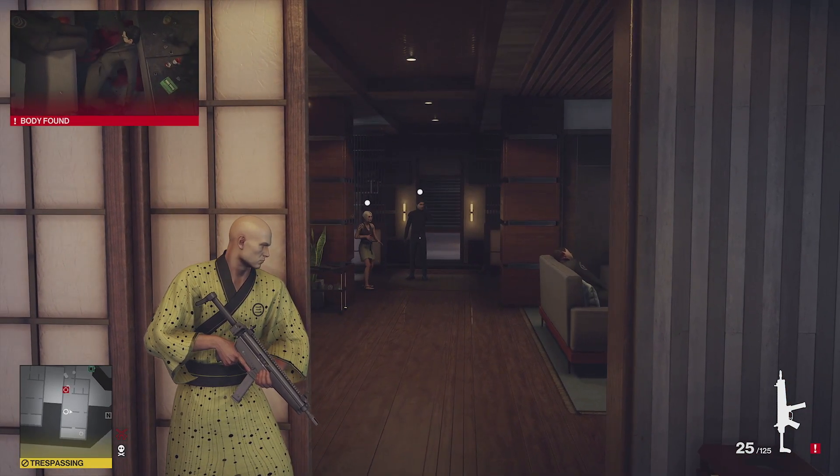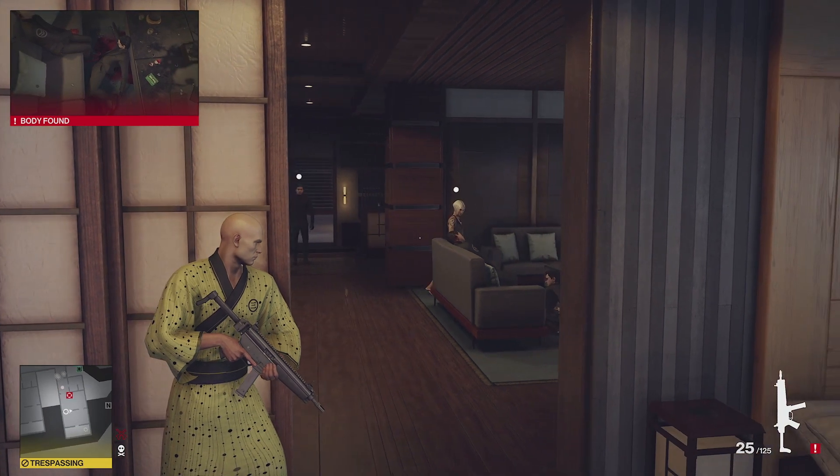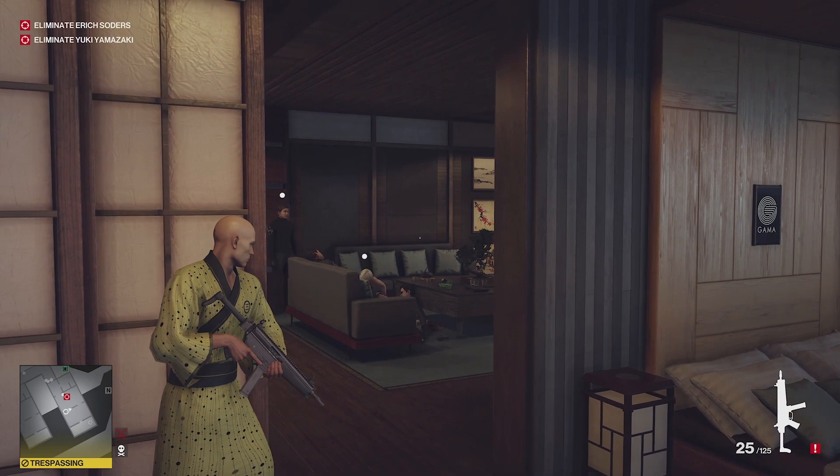Yuki's just arrived. She's going to find the bodies and there's going to be some real weirdness — she's going to freak out, she's going to wander over and try to resuscitate them. Then the evacuation order will be put in place.